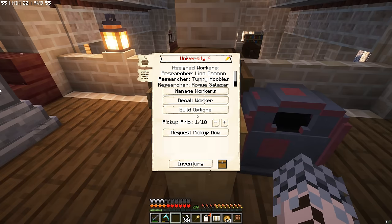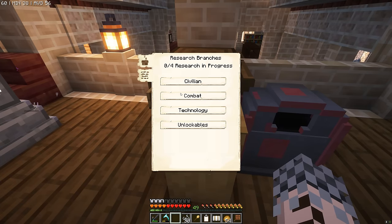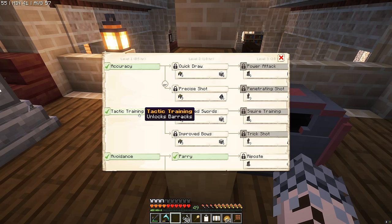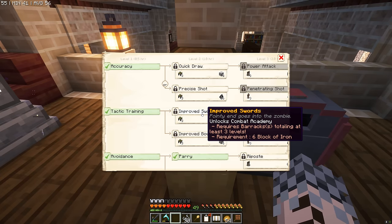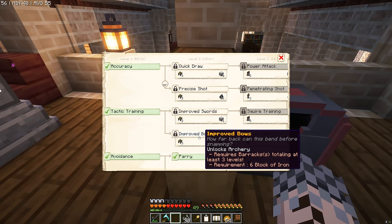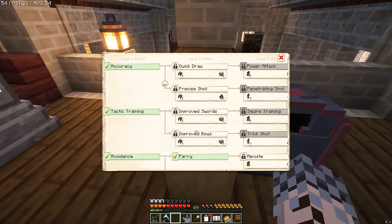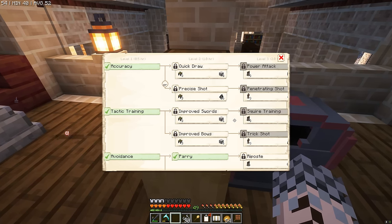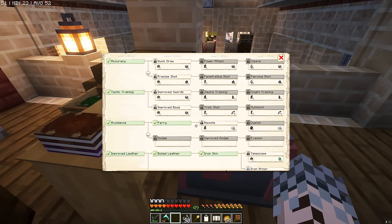I've got to be very careful not to click the post box to the right because the size of this mod pack means we're waiting in a loading screen for like 10 minutes. Here we go — improved swords. So before we build the combat academy and the archery, we need to do some research. This research is locked behind having a barracks at level three, so before we build those two buildings, we have to get that barracks up and running at level three.